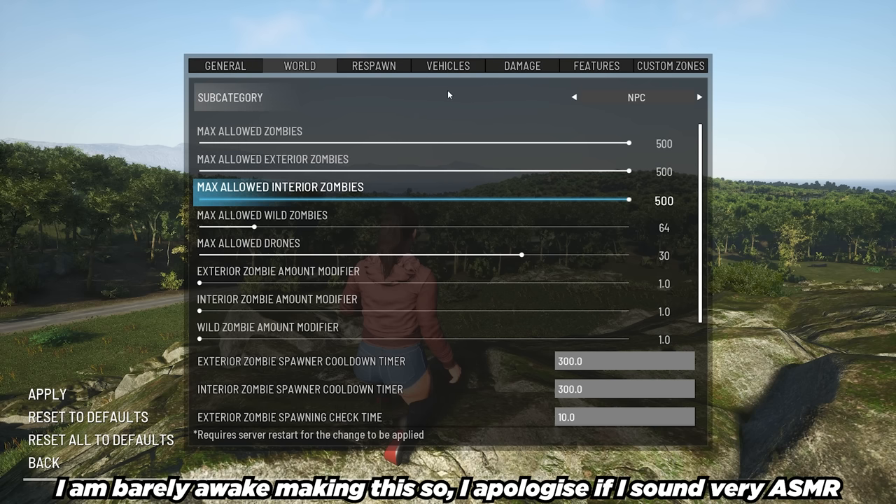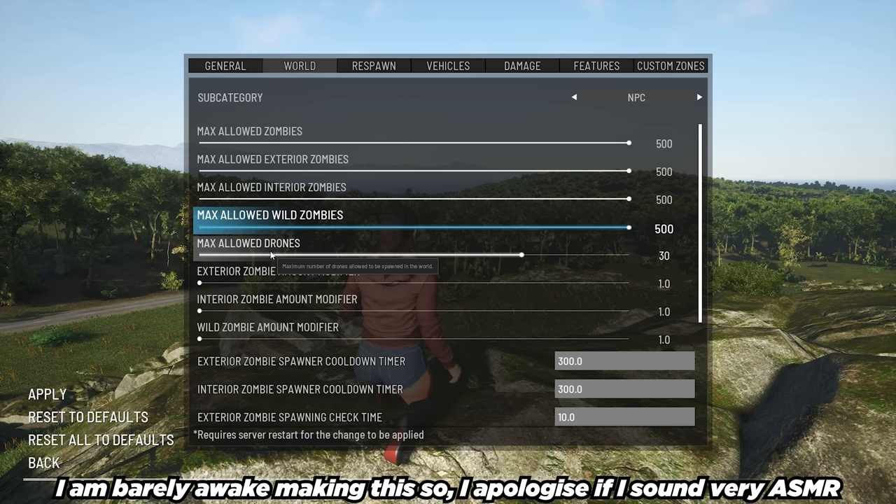Next is max allowed wild zombies. Wild zombies are the ones that spawn out in front of you when you're roaming the overworld. These are the ones that will appear randomly in a crescent circle right in front of you. You'll usually see them before you hear them. I'm going to crank them all to 500. Max allowed drones in the world — I'm going to crank them down to zero because I don't want any drones in my game.